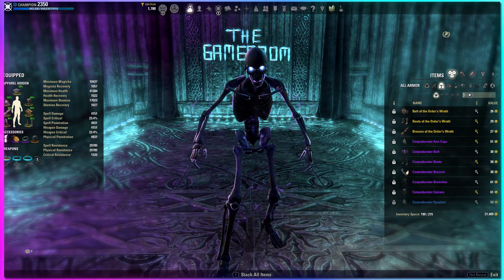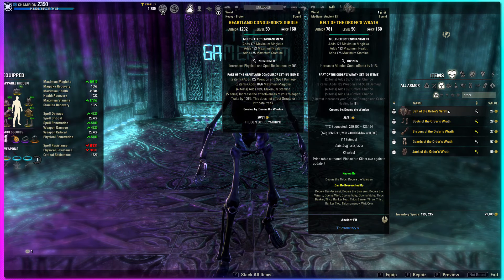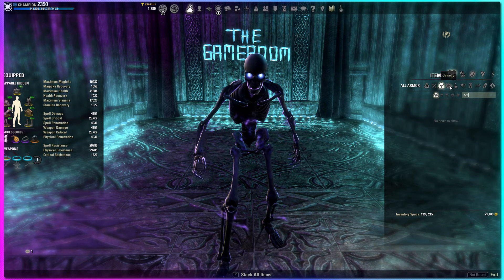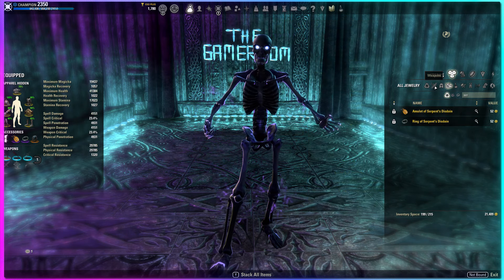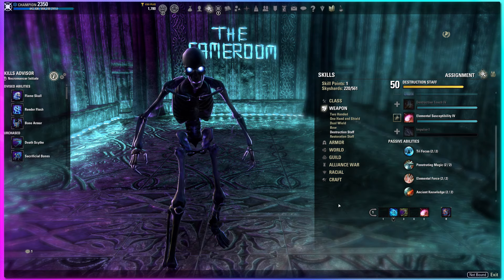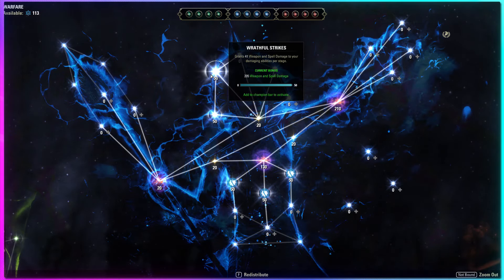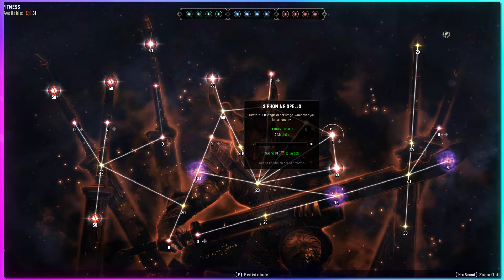For early arcs, this is way overkill defensively. What I've been doing on pretty much every class for early arc gear: just craft yourself a simple Order's Wrath body set — it's simple, effective, and will work for everything. You can go all medium, or a mix of medium and light, whatever you feel you need for sustain. All pieces in Divines ideally, and Infused if you can. Swap your heavy Krog's for a light Krog's in Divines. Craft a second set of Disdain jewelry with Infused traits, and same thing for Oakensoul with Infused or Arcane traits. Use an Inferno or Lightning Staff — I preferred the Inferno here. Drop Spirit Guardian and Warding Soul and bring in Force Pulse as your spammable and Unstable Elysus Wall for more AOE damage. Change your CP to DPS CP of Thaumaturge, Deadly Aim, Master at Arms, and Wrathful Strikes. Drop Juggernaut for Rejuvenation and drop Bastion for either Bloody Renewal or Siphoning Spells, whichever resource you're struggling more to maintain. You'll still weave in heavies for sustain, but that's fine.